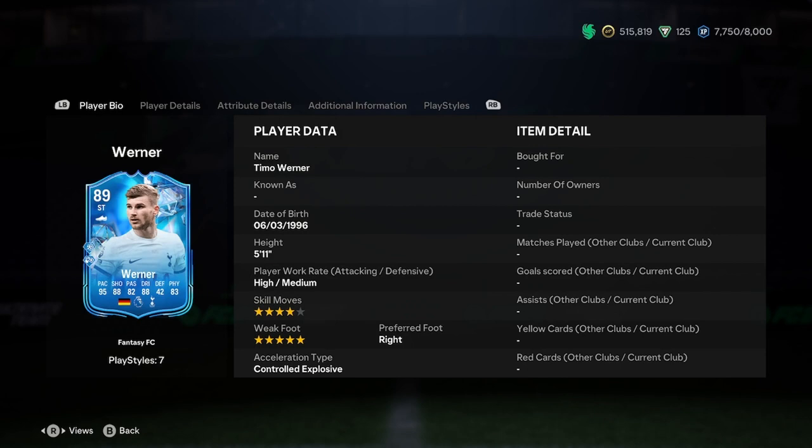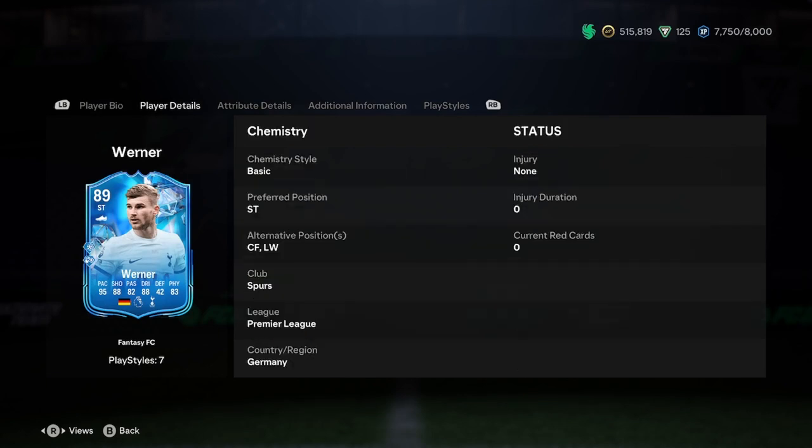So he's 5'11", high/medium work rates, 4-star skills, 5-star weak foot, right footed, controlled/explosive acceleration type. That looks insane — I'd say that's basically perfect. Obviously 5-star 5-star would be ideal, but the acceleration type and the height are perfect for a striker.